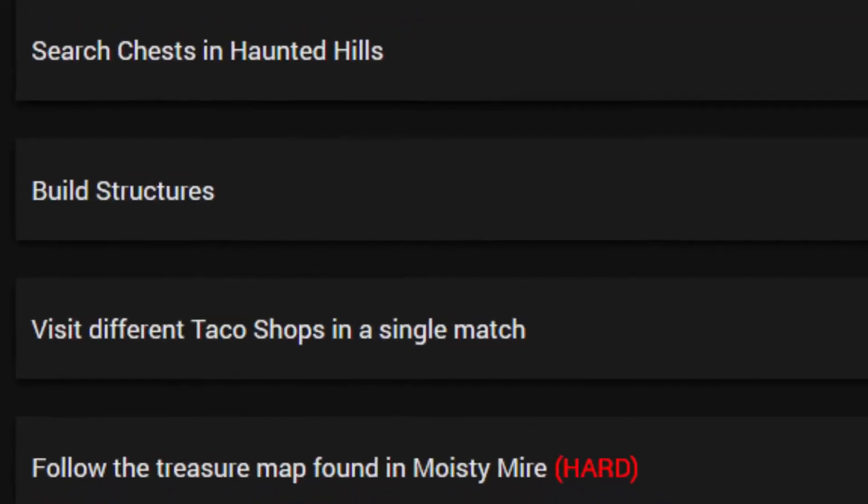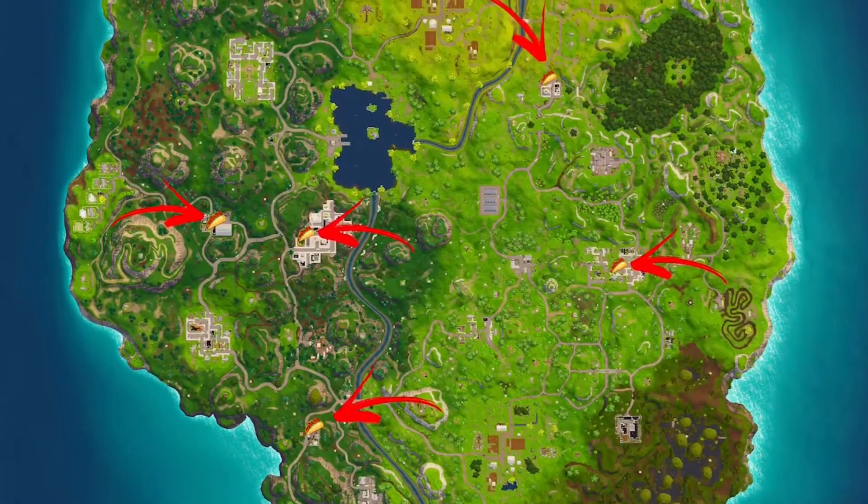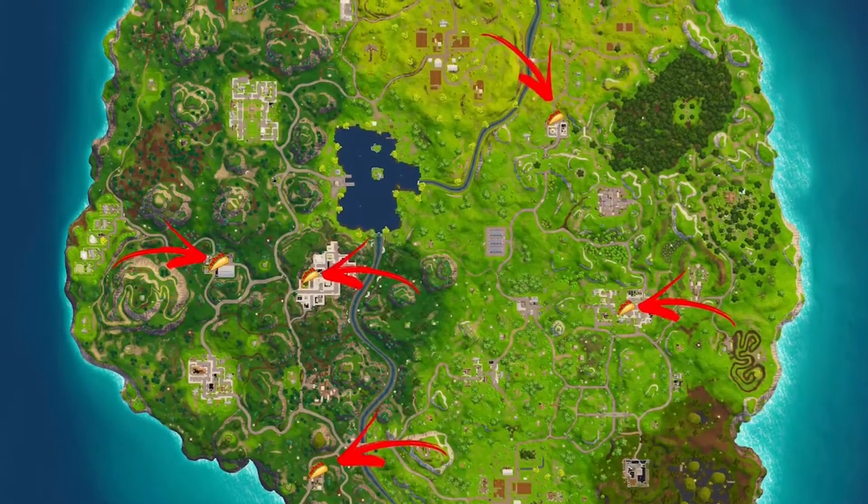Then we have visit different taco shops in a single game. There's one in Tomato Town, which I wouldn't suggest, and one in Retail. But the closest way to do three in a row is probably to land at the football stadium, go into Tilted, then go down to the big chair area. You could also go from big chair up to Tilted and around. Hopefully the zone cooperates. What you want to do is get down the mountain quickly, go into the taco shop and then get out otherwise you're going to get killed. The best order is probably football stadium, then Tilted, then down to the big chair, because chances are the zone is going to be more to the right.